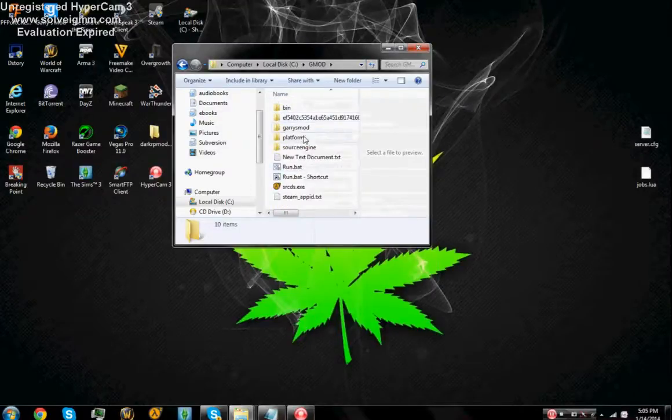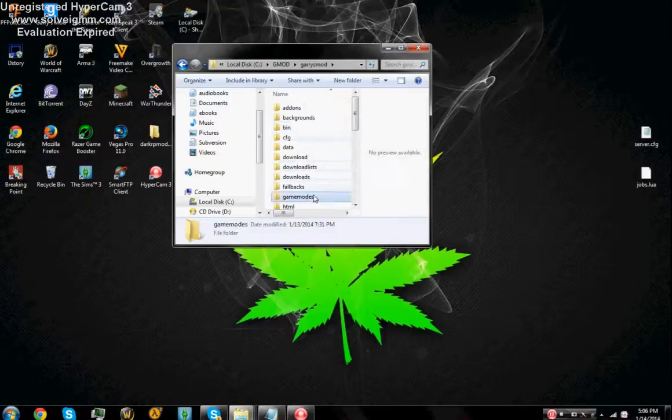Get rid of that, just have DarkRP, and then click cut. I've already done this so — click cut. Put the DarkRP folder into the gamemodes folder, like that. Do not touch any of that.